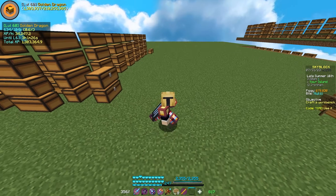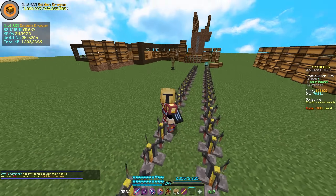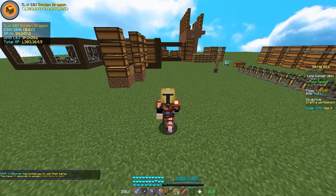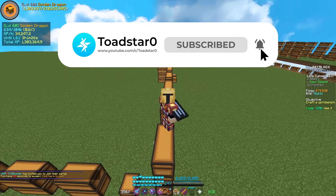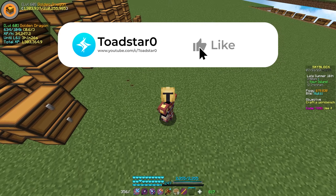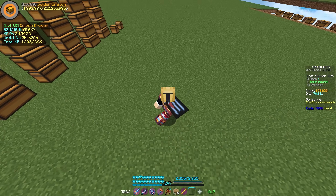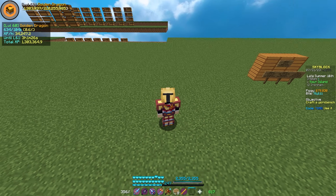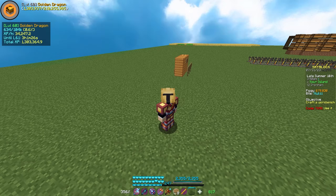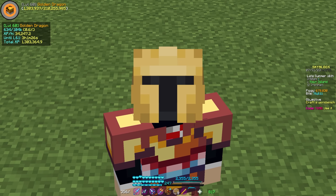Anyway, that's going to be it for this episode of Hypixel Skyblock Iron Man. If you enjoyed and are looking forward to me maxing out this level 60 to 200 Golden Dragon pet, hit the like button — I'll try and share some of the grind in future videos. Use my creator code at checkout if you're buying anything off the Hypixel store and get a 5% off discount. My code is Toad, T-O-A-D, just like my name, and your support means the absolute world to me. Hope you all enjoyed, and I'll see you all in the next one. Take care.